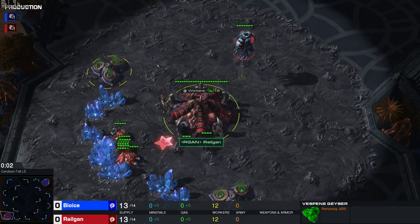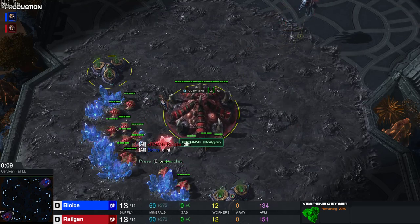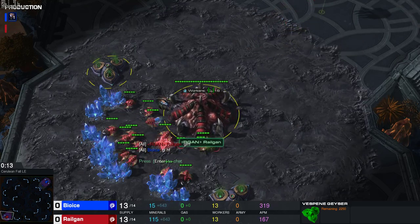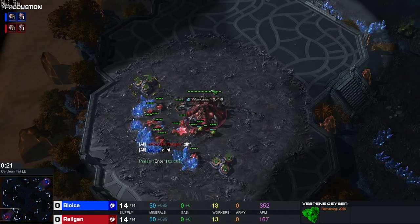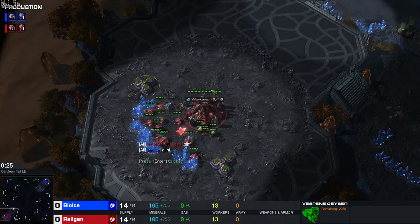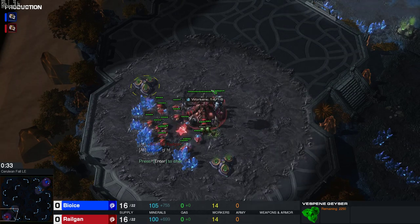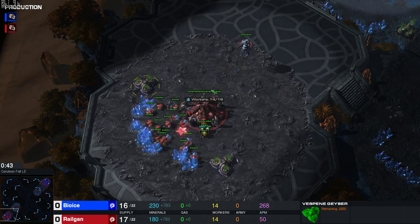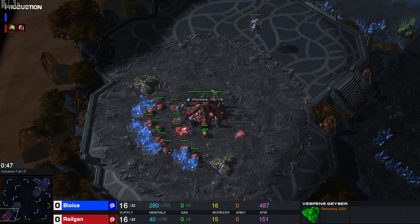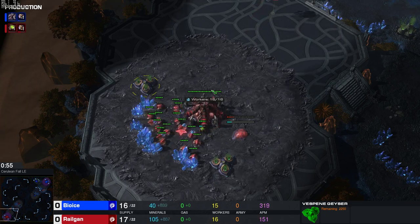Hello everyone, Relgan here with a game that I played against BioEyes on the European ladder. He's an ATM. I don't know what kind of MMR that is, but I believe it's like 5.8. Today we're going to have a look at the pool-first six-ling opener that I like to play a lot in my ZvZ games on shorter rush distance maps. I'm going to show you guys one macro game and one all-in game to kind of explain to you how the build works.